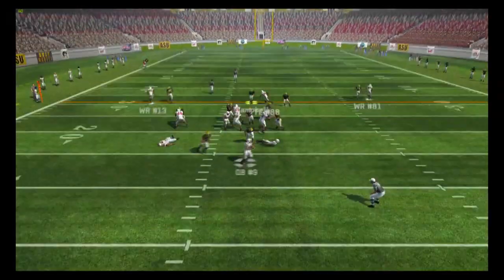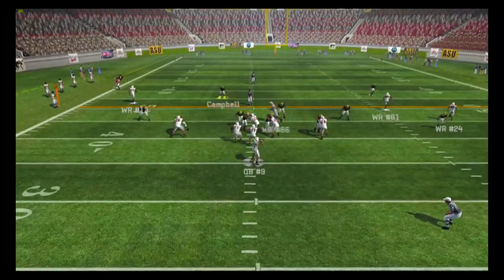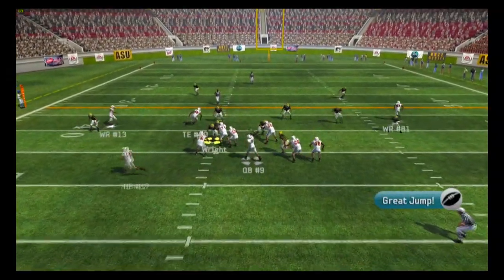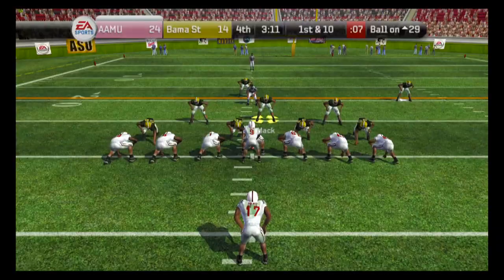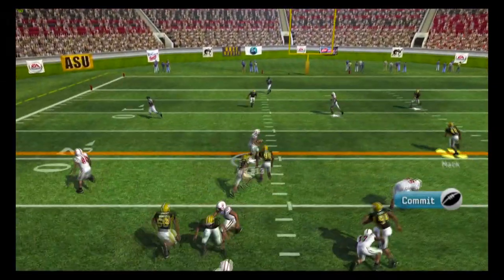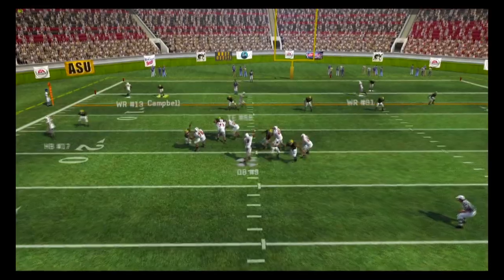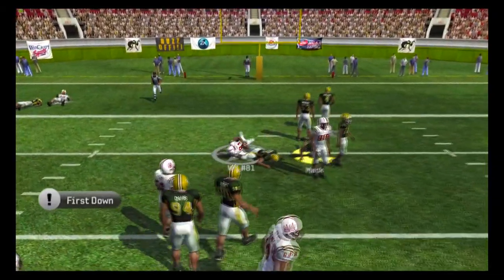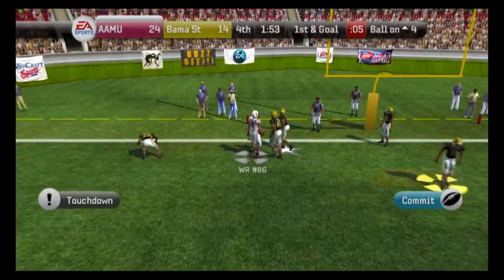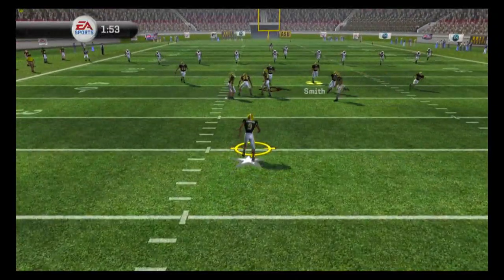We need a defensive stop right away. A&M completes a pass down the field, and number 13 makes another reception. With only three minutes to go, they take another shot for a first down. Then they take a shot near the end zone — number 81 makes the reception. On the goal line, we blitz everybody — bad decision — touchdown strike for Alabama A&M. It's 31-14 with a minute 53 remaining.